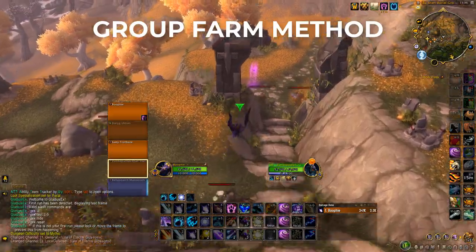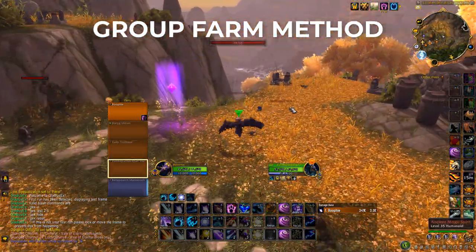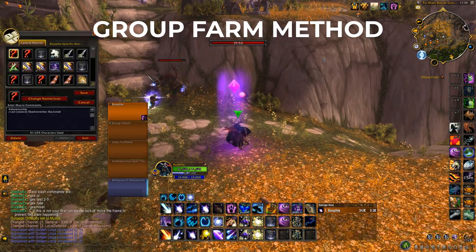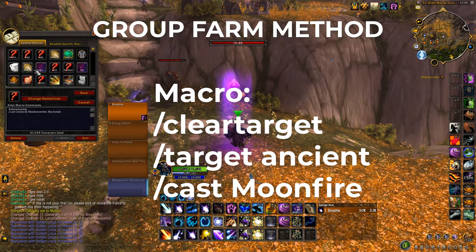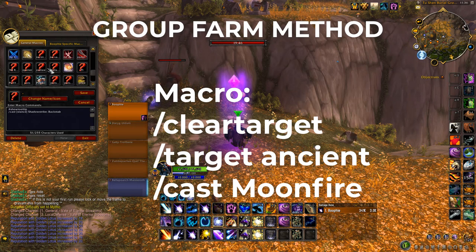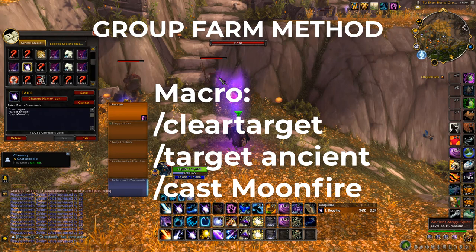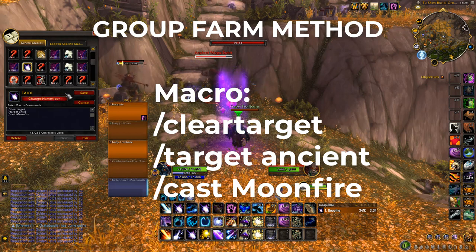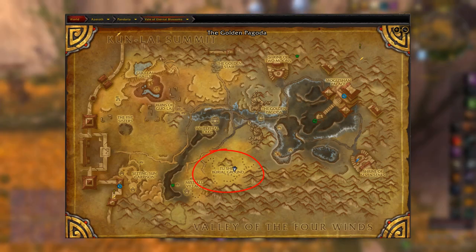There are two ways to do this. First I'll show you the group method — you want to have five people and you can get these mobs to hyperspawn, where you're basically standing in one spot spamming one macro. The macro for druids would be: clear target, target Ancient, then cast Moonfire. If you're a different class, just change Moonfire to whatever instant ranged ability you want to use, or you can use an AoE move.